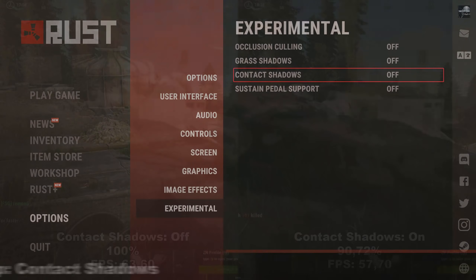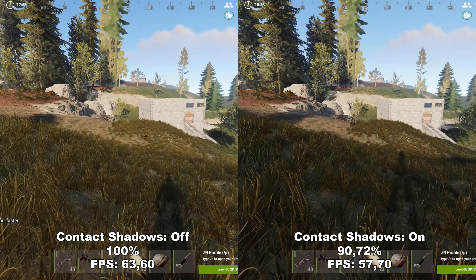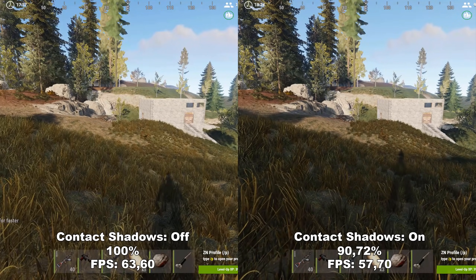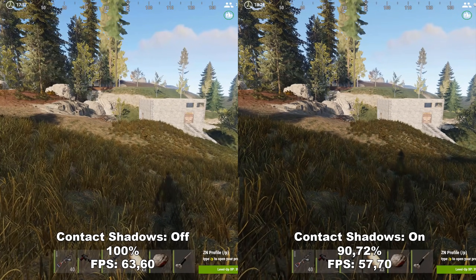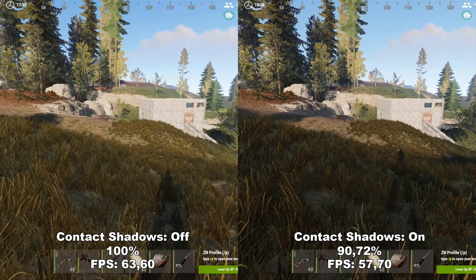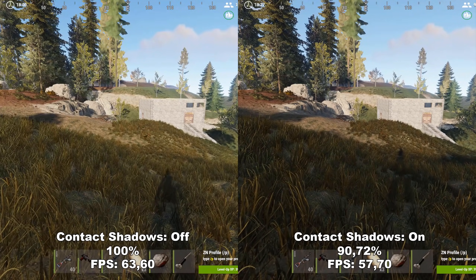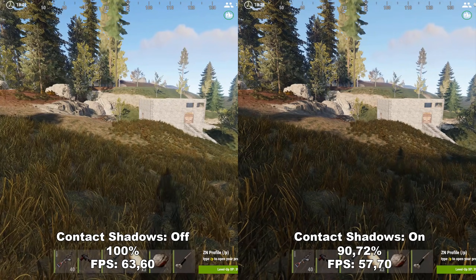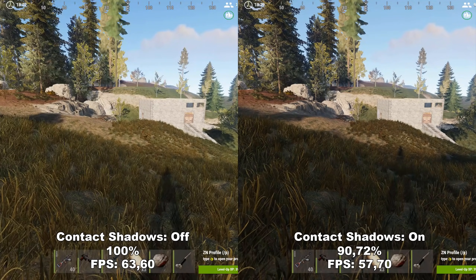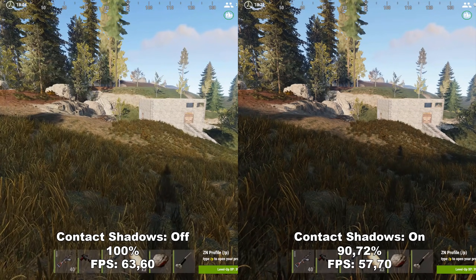Next up, we have Contact Shadows. Contact Shadows adds extra shadows plus extra detail to the already existing shadows inside the game, tested with all other shadow settings turned up to the max. As you can see, it does make a huge difference both in terms of FPS — around 10% — but also in terms of fidelity, where it does look a bit nicer. However, since it is shadows and not the most important part of this game, I would recommend having this off as you gain around 10% FPS from turning it off.